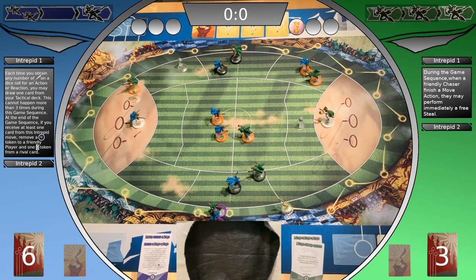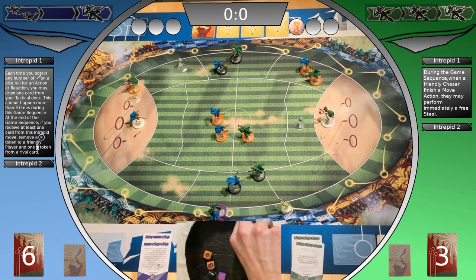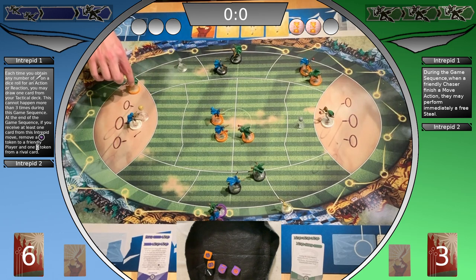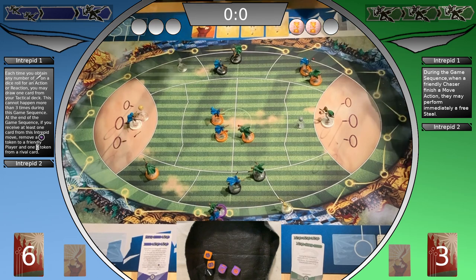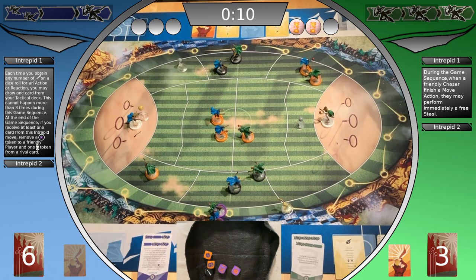Slytherin gets another success and rolls — four successes in total. The Ravenclaw keeper tries to catch — two successes. He uses a fan to reroll a die, but still only two successes, so the shoot is successful. Slytherin gets a tempo point, the keeper gets the ball, Slytherin's player shifts out, Slytherin gets 10 points and a snitch card. They decide not to use the rush impulse but take it as a card in play.